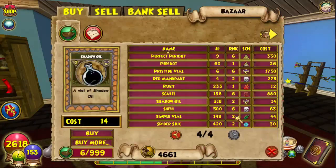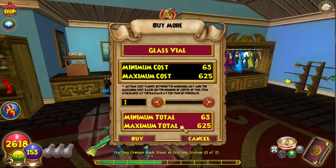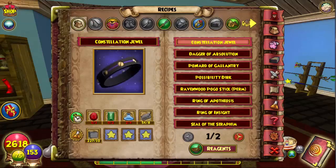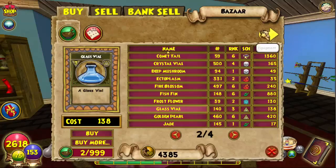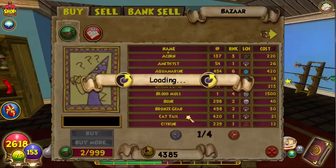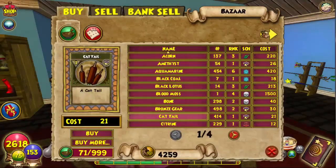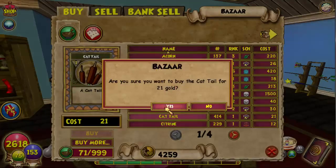Two Glass Vials per recipe — I believe you can get those at the reagent vendor in Mooshu. Next is Cattail — you can get that in the Bazaar easily. I need a few more. Six — there we go, that's enough.